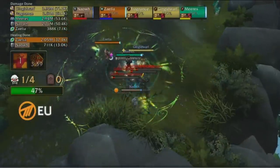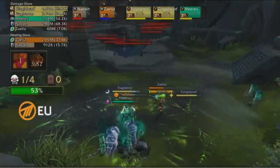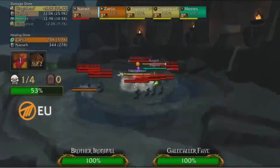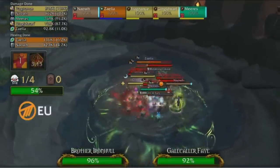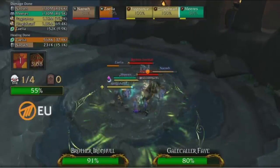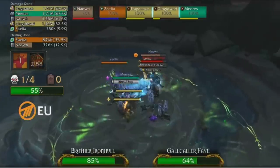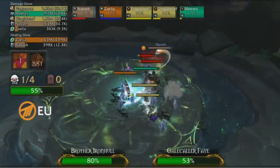One mob goes down on Method EU's side as they finish up the rest of the trash while controlling their Bursting stacks — a six stack, but should be no problem for Xaelia to heal up. They prepare to pull the mass amount of initiates. But actually they have Jebated the commentators, mass stealthing right up to Galecaller Fae and Brother Ironhole. This is exactly what Method EU does whenever there's a Bursting affix — they use their Shroud to get past the initiates, because the initiates have to give trash count and have low HP, but when it's Bursting you can't pull them all and kill them at the same time. You have to kill them one by one or stop DPS and wait.